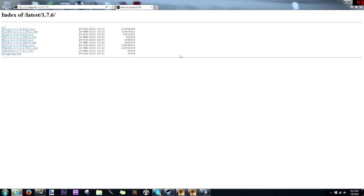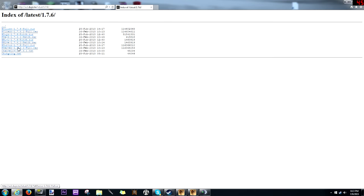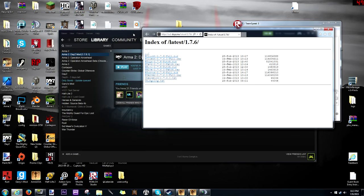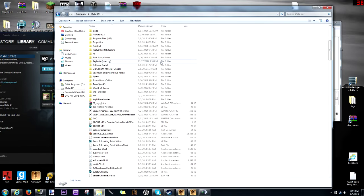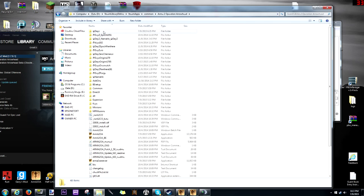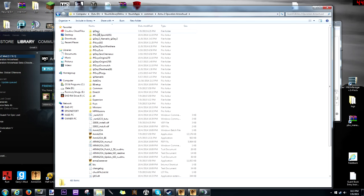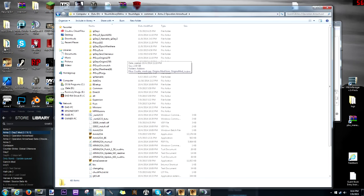To install it without using the Steam version — which for a lot of people hasn't been working — you install the at-server 1.7.6.1 full dot RAR file. Go into your computer, go to your Steam library, Steam apps, Common, Arma 2 Operation Arrowhead. Completely delete your original @DayZ file, or better yet back it up — copy and paste it to a different location like another hard drive. Then copy and paste the new @DayZ folder you installed from the website into that location. That should clear up any problems you might have.